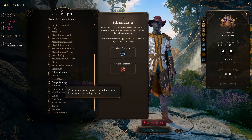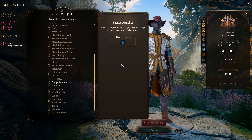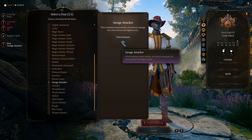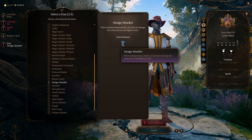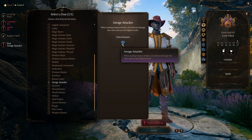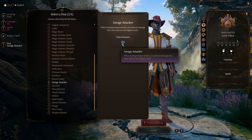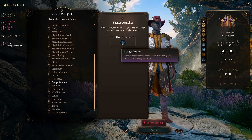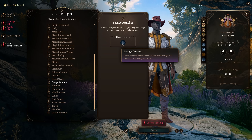Another really good melee feat is Savage Attacker. When making weapon attacks, you roll your damage dice twice and use the highest result — basically advantage on your damage dice. This is really good if you're playing a Barbarian, especially a Half-Orc, which takes advantage of critical hits. It's a great way to maximize your damage when using weapon attacks. Note that even though I've put this in the melee section, it says weapon attacks, which does include ranged — useful since ranged has so few applicable feats in Baldur's Gate 3 compared to 5th edition.